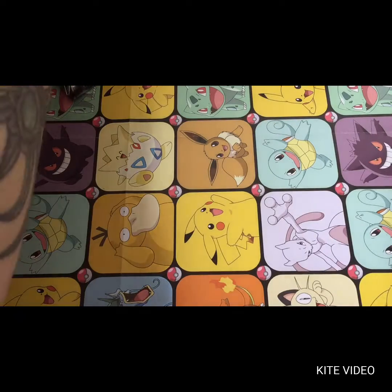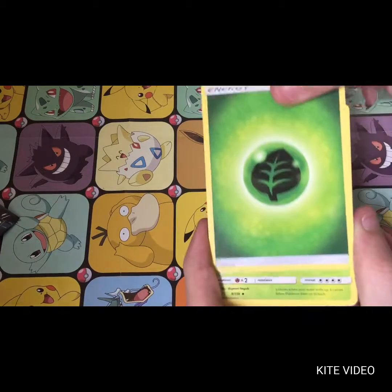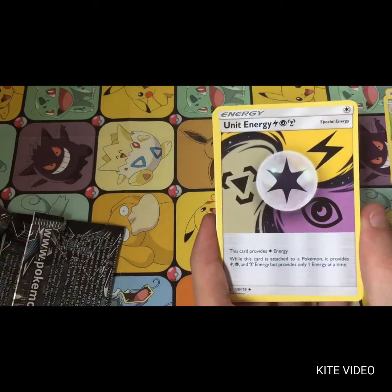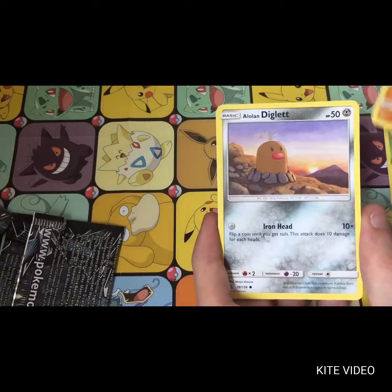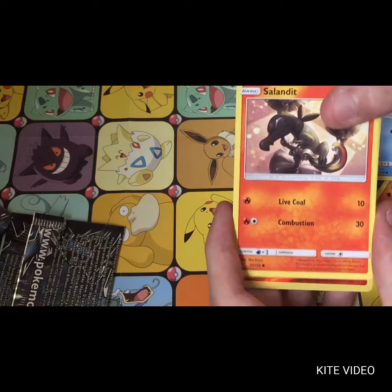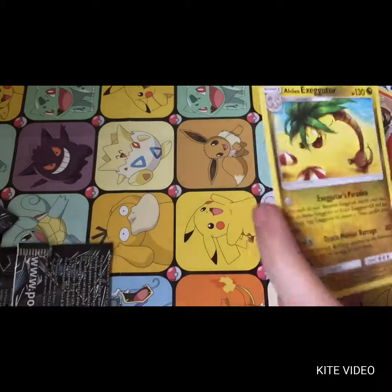Two packs there — couldn't possibly get any worse. We have a Grass Energy, a Grotle, a Purugly, a Unit Energy, a Hippopotas, a Raichu, a Lone Diglett, a Piplup, and a Slammed It — a Slammed It again in the reverse — and an Exeggutor as the Regular Rare.